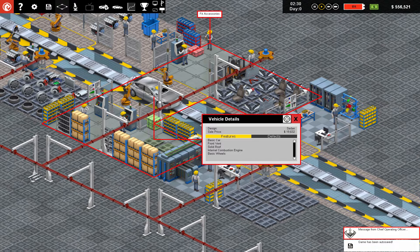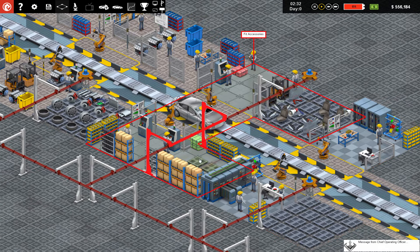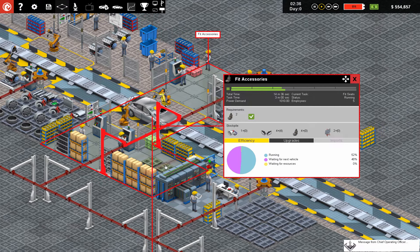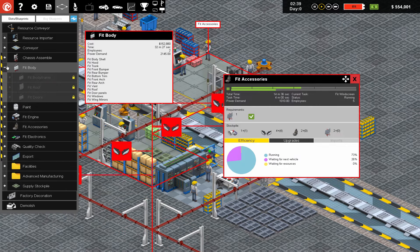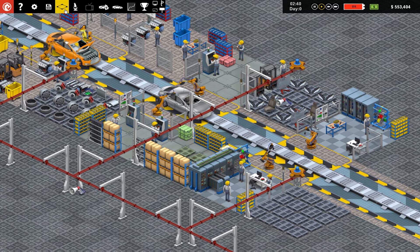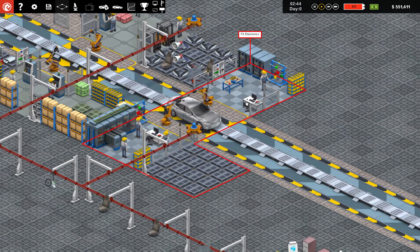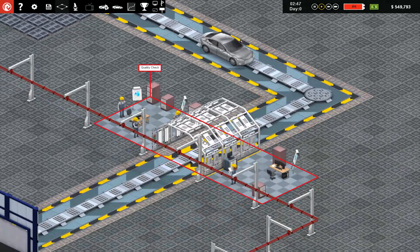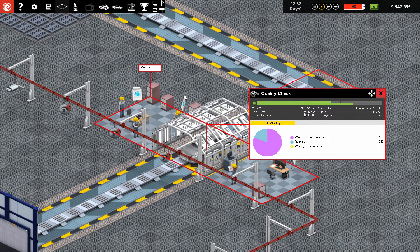Our very first vehicle. We are producing them. Look at all the tasks in here — fit horn, fit seats. If we look at our slots, all of these are locked because we have to research the ability to do that. Electronics. And it finally goes out to the quality checkers. Total time is five minutes — not real-time five minutes, but still.